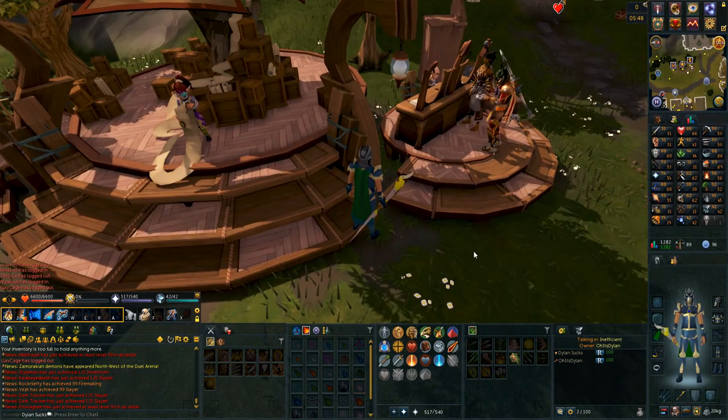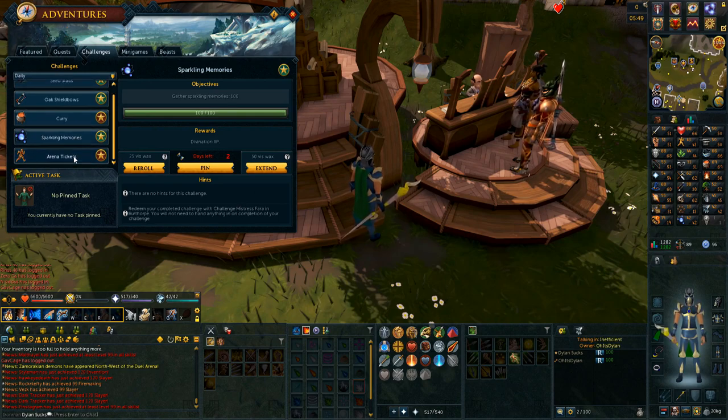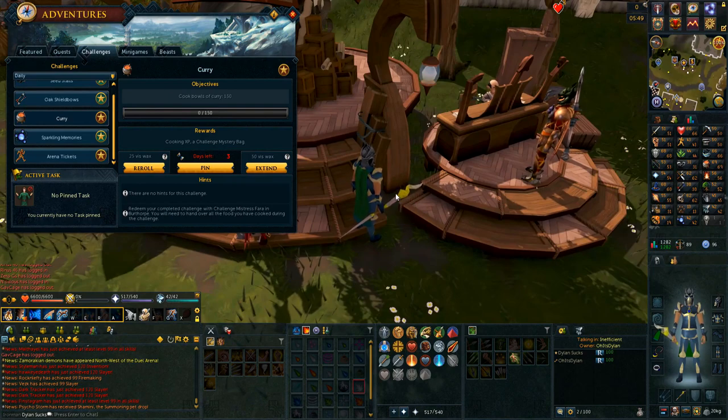I'm also doing my daily challenges a bit more — I have three completed. I think I'm going to try to record daily challenges more just to show you guys how much XP I'll be getting. I'm not doing two of them: one being the arena tickets — it would be easy but I don't feel like doing it right now, and it has one day left. I also don't want to go to the Brimhaven Agility Arena at all. The curry cooking one would be very annoying since you have to gather supplies.